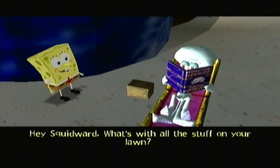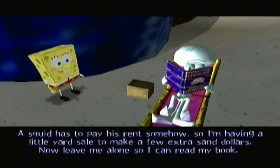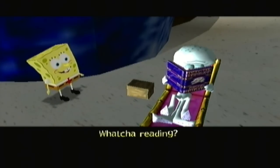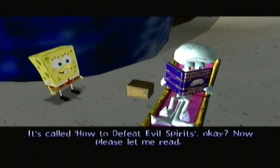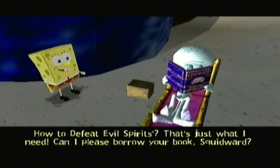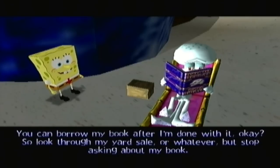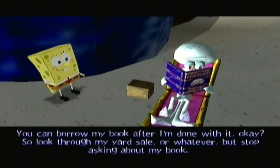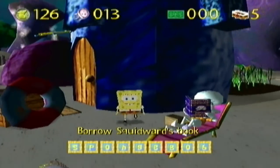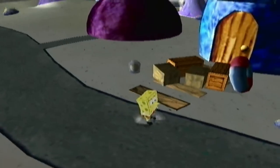Squidward explains he's having a yard sale to make a few extra sand dollars to pay his rent, and he wants to be left alone so he can read his book — 'How to Defeat Evil Spirits.' Spongebob asks to borrow it. Squidward says he can borrow it after he's done, and tells him to look through the yard sale but stop asking about his book. Classic allowing people to borrow your stuff only after you're done using it.